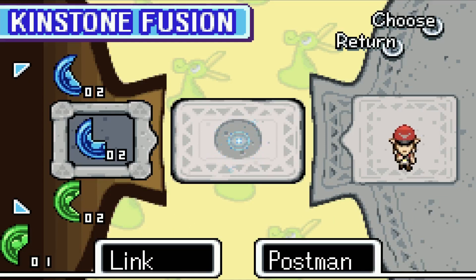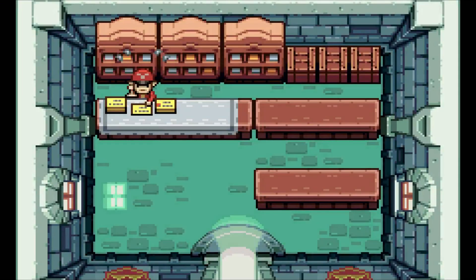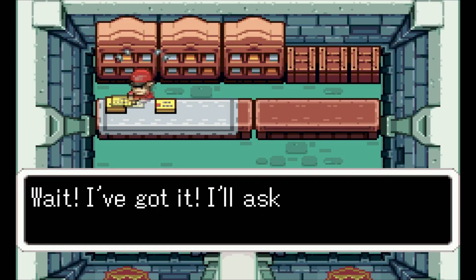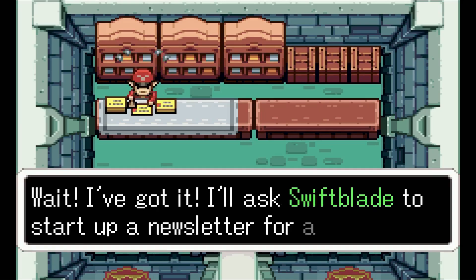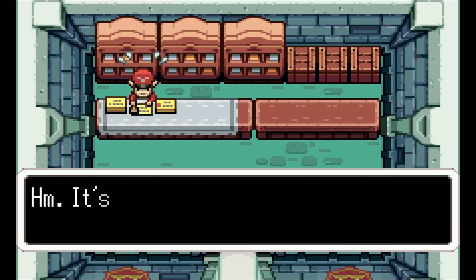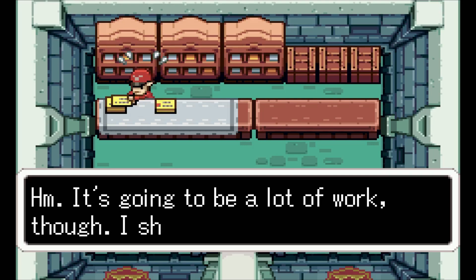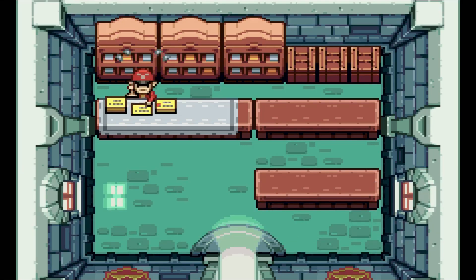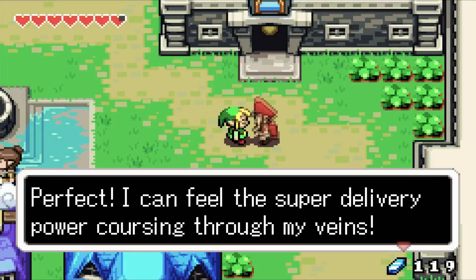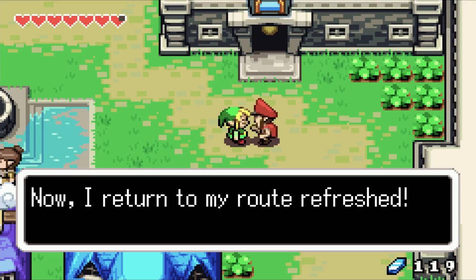The Postman decides he'll ask Swiftblade to start up a newsletter for adventurers — a great way to provide a useful service for everyone. It'll be a lot of work though, so he'll get Marcy to help. Now the Postman feels his super delivery power coursing through his veins and returns to his route refreshed.